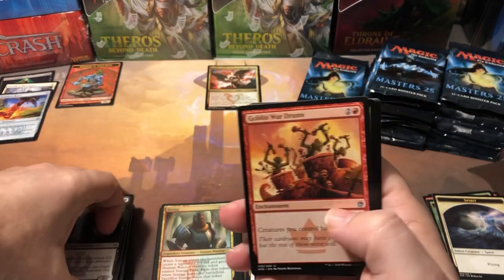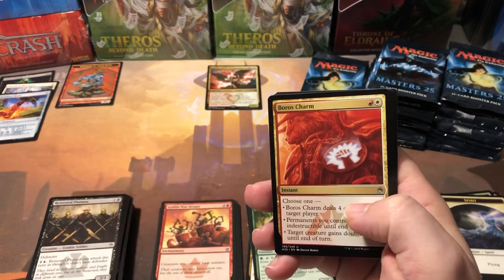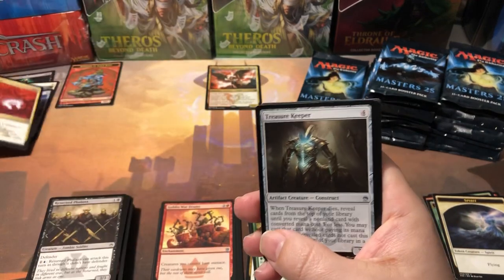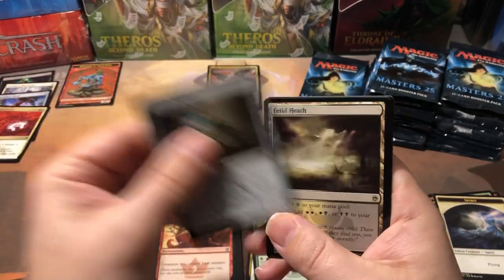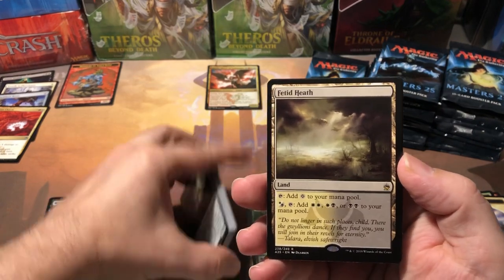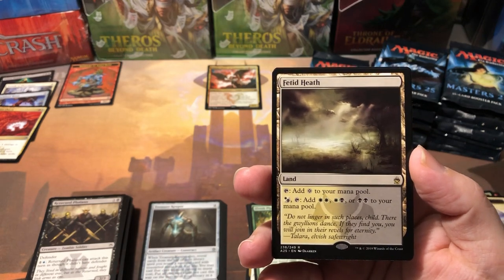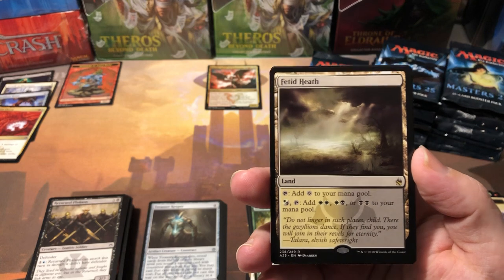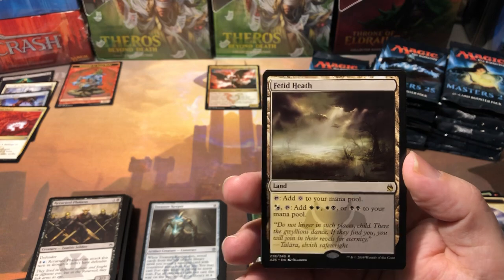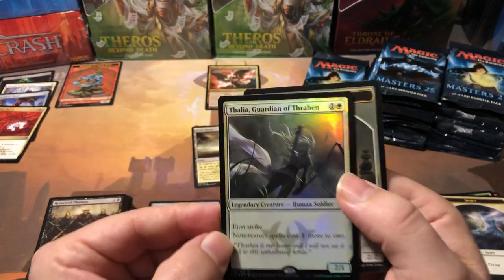We got Goblin War Drums. Boros Charm - that's one of the really expensive uncommons. I think that's the most expensive uncommon in the set at almost four bucks. So we'll put him up there. Treasure Keeper. And a Firetipped Heath - this is one of the rare lands in this set. These are all running around six to ten dollars. This one's one of the less sought after ones - let me check - eight bucks. Not bad at all.